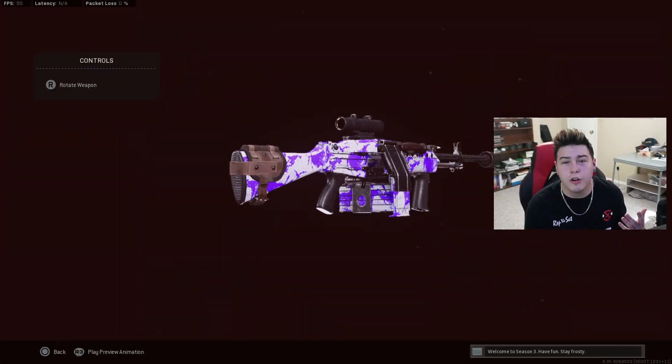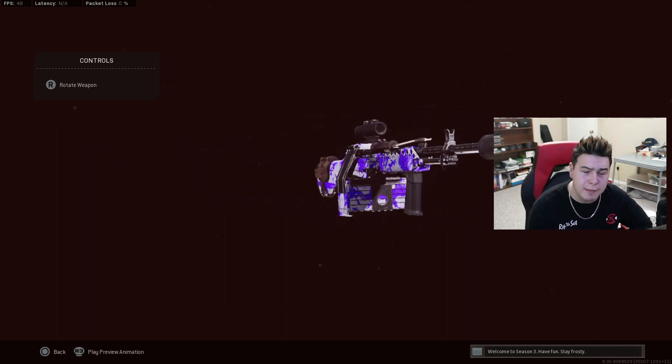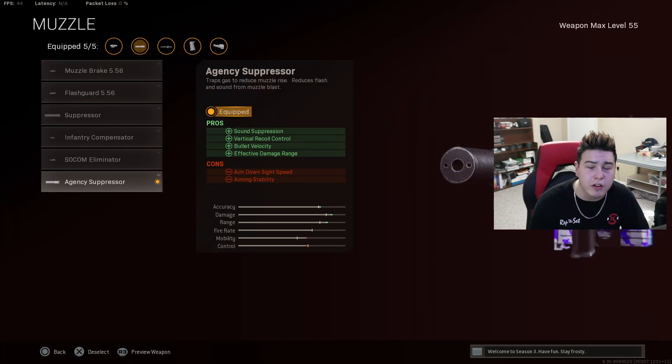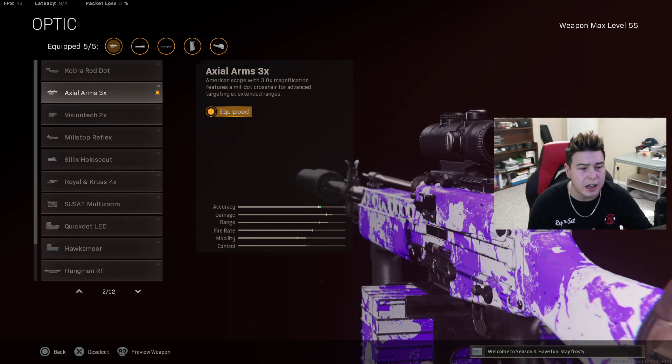So I don't know if you guys know, but this thing is actually like a Bruin 2.0 meta — this thing's absolutely broken. So let's show you guys the attachments and get straight into this class. For the muzzle, you want to throw on the Agency Suppressor — you get sound suppression, vertical recoil control, bullet velocity, and effective damage range. For the barrel, we're throwing on the 21.8 inch Task Force barrel — we're getting bullet velocity, effective damage range, and sprint speed. For the optic, I think the Axle Arms 3x is the best optic to run in Warzone for Cold War weapons.